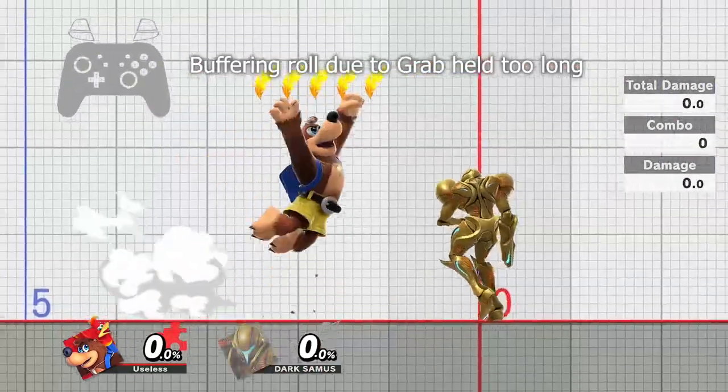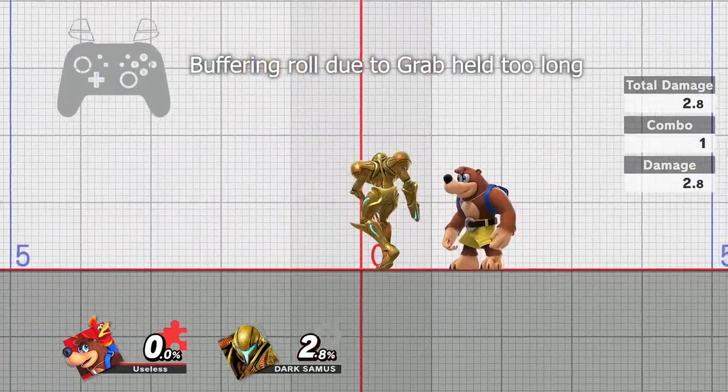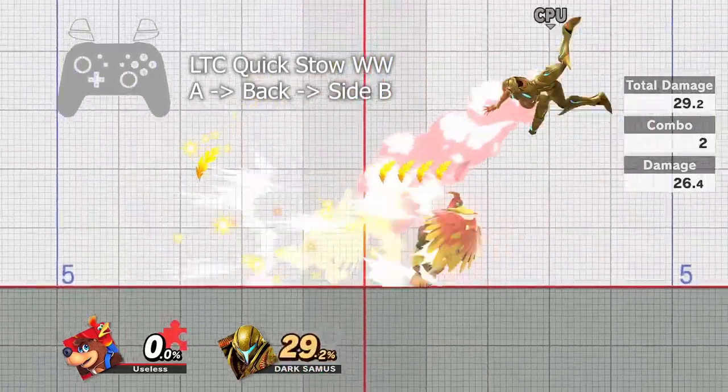When cancelling with grab, take care to release the stick and tap the grab button, as it's easy to accidentally buffer rolls and spot dodges. If you are using specials like Wonder Wing or Grenade, you can instead cancel with the special input itself to avoid this issue.